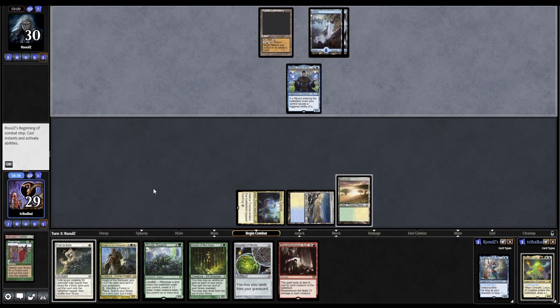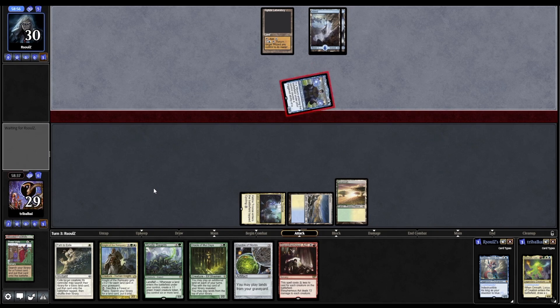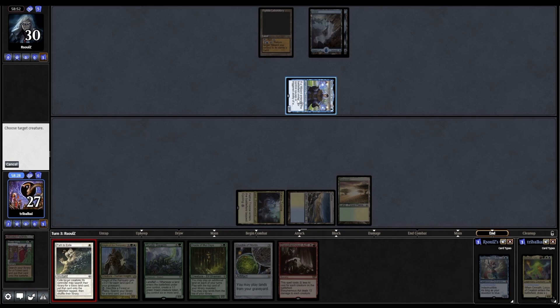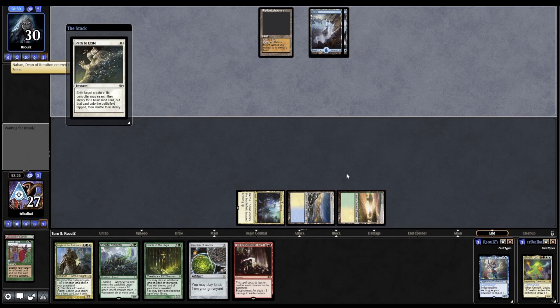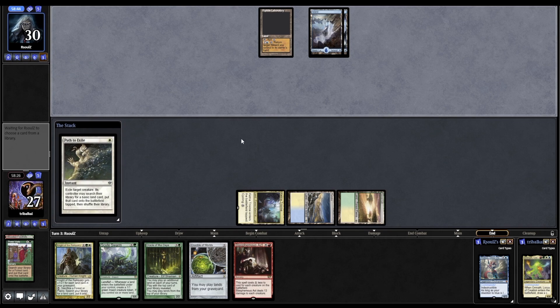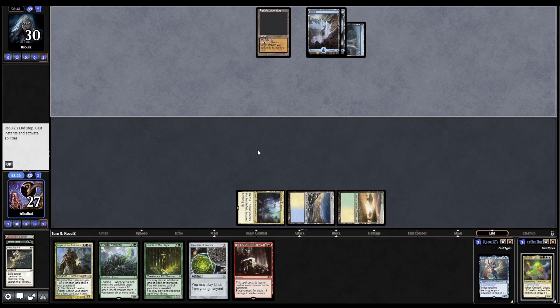A Riptide Laboratory from our opponent, and they're swinging at us with the 2/1. Now just for the sake of getting potential counter magic out of their hand, I am going to go for the Path to Exile. They F6'd through the turn there so it might be that they don't have counters or they assumed we weren't doing anything. I don't like ramping them but Brallin's not a terrible card to get rid of for us.